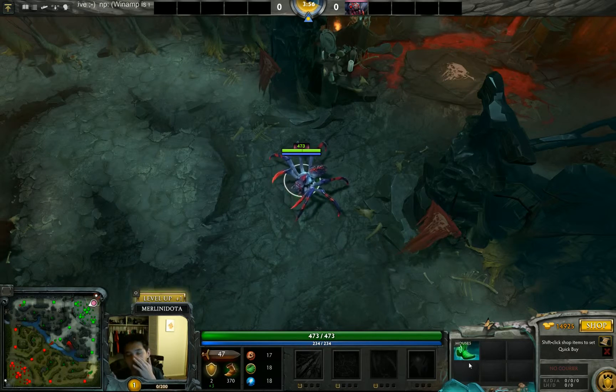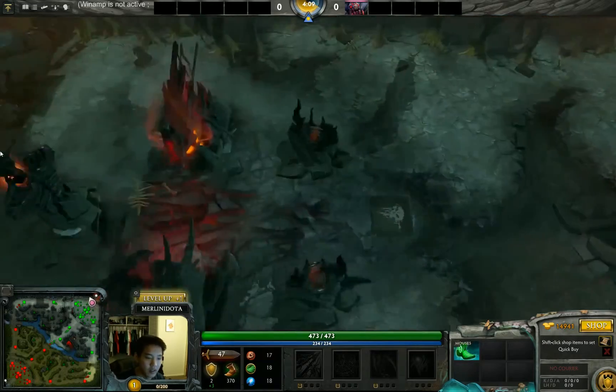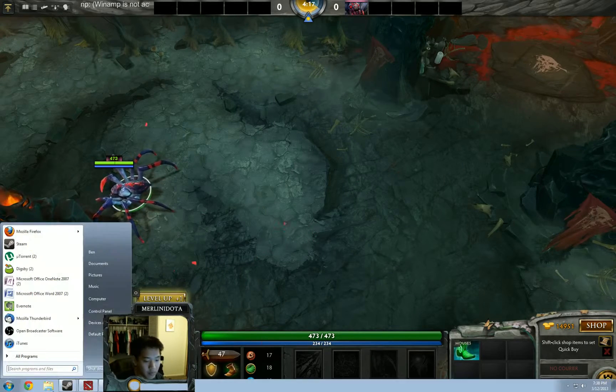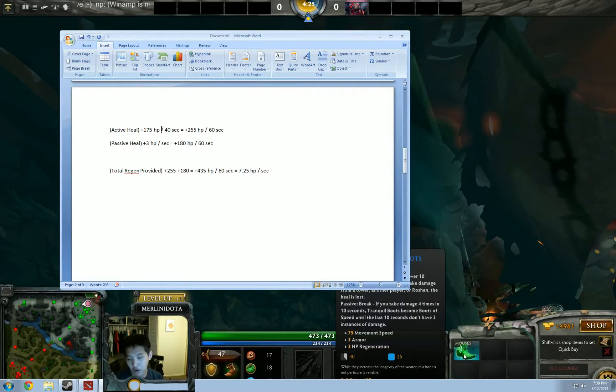You also get 25 movement speed, which is nothing to scoff at. There is the passive: if you take damage four times in ten seconds it becomes regular boots and you don't get the movement speed bonus — but it's still a very powerful item. There's a reason you don't see people get Vanguard anymore, because you simply don't need it with Tranquil Boots.